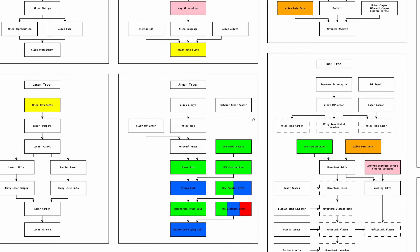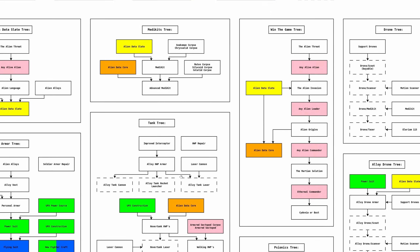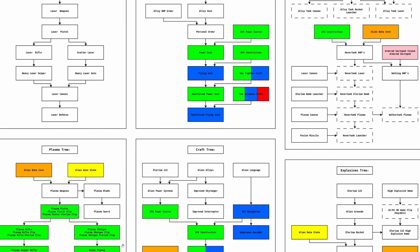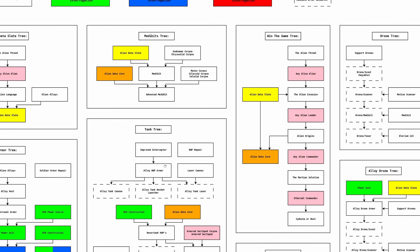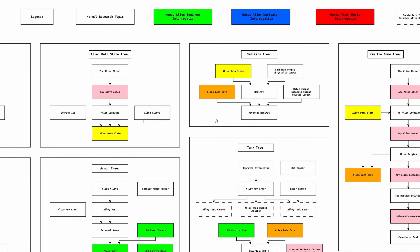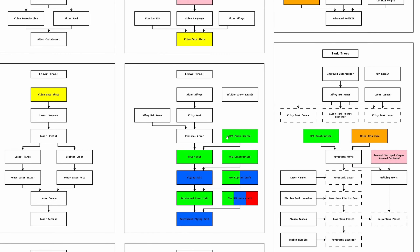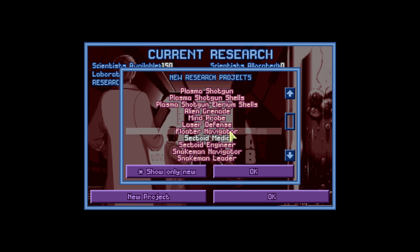Although, wait — one thing I was thinking of doing was, let me check the old research tree. One thing we don't have yet but need is the Alloy Drone. So how do we get that? Alloy Heavy Weapons Platform — that's Heavy Weapons Platform, Armor Drone Tree. Drone Taser, Alloy Drone Armor, Power Suit, Alien Data Slate. We need Power Suit, which means UFO Power Source, which means researching the engineer. The problem is, yeah — we can already do Plasma Shotgun, that's unlocked, so that's good. The Alloy Drones are really powerful — they have further movement and they're tougher.